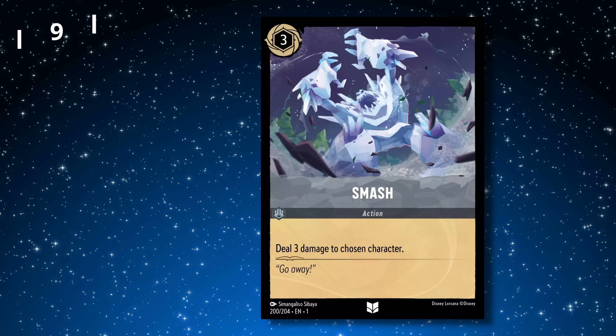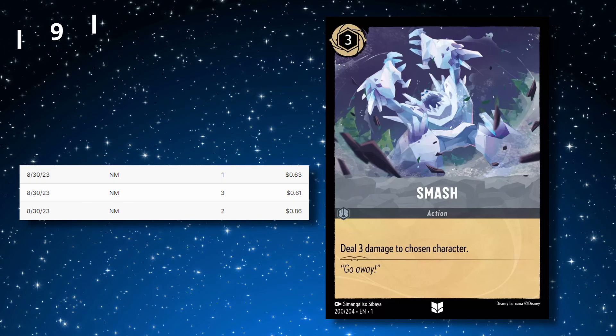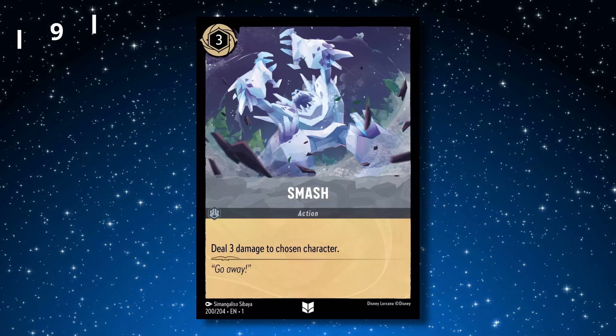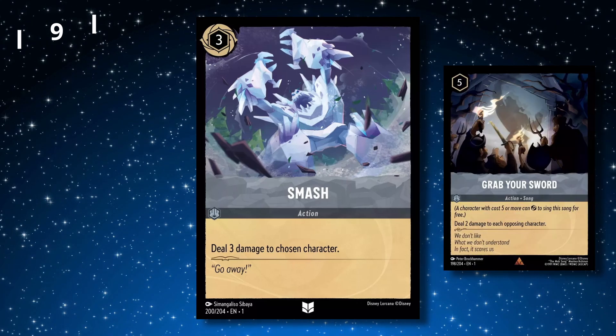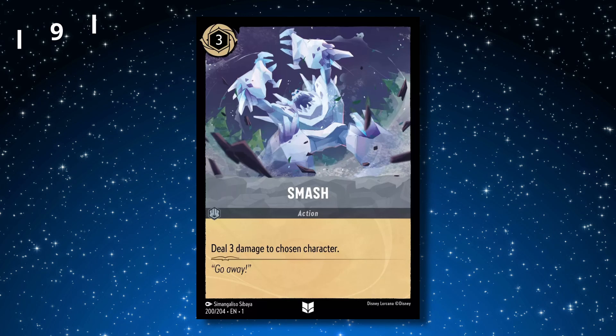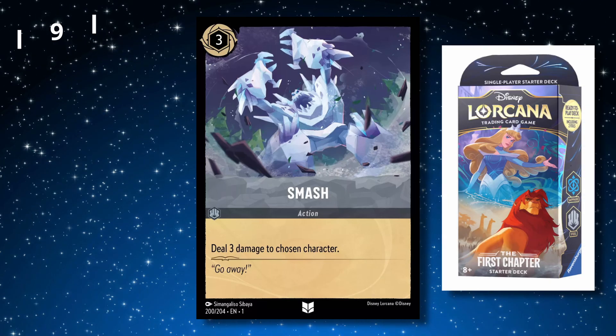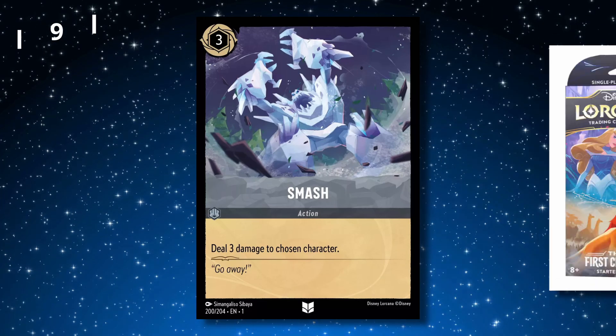At number 9, we have Smash, which just like Be Our Guest is right under $1 as an uncommon. I see Smash quite a bit in steel decks, obviously not as much as Grab Your Swords, but Smash is a much cheaper card to play, hence being in the top 10. This card also comes in the Sapphire Steel starter deck, so I don't see it getting any more expensive.